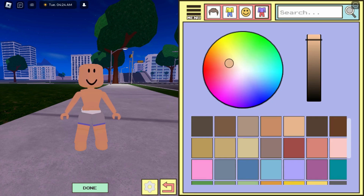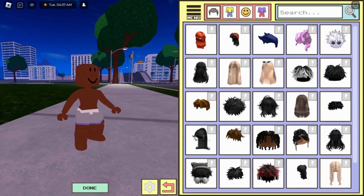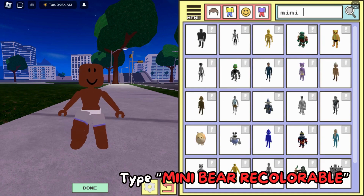In clothing you'll find body colors — I'm choosing brown. Now I'm in the clothing options, and again in clothing I'm going to type 'mini beer colorable'.